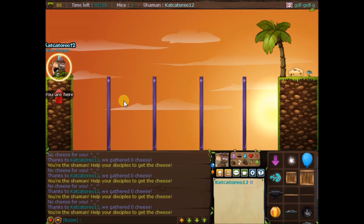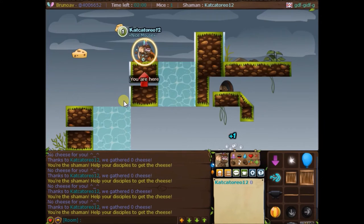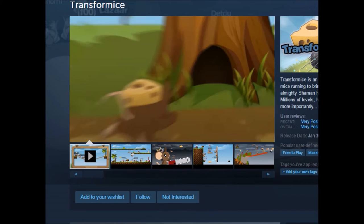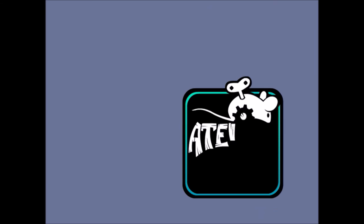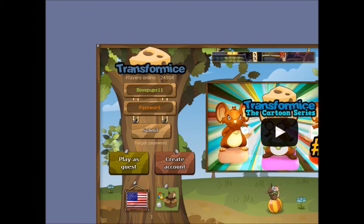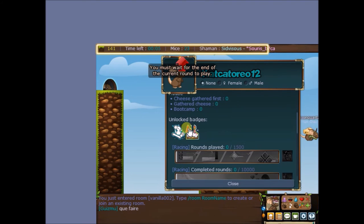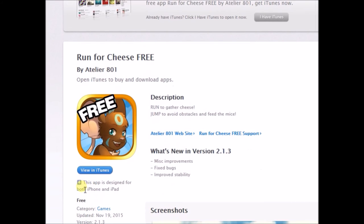Another tip and trick is you have to download Steam, and then you can download the Transformice game — it is free to download Transformice on Steam. So I downloaded Steam, as you can see. There's a button that says Play and it's free, so you play the game and it comes up like this. What you do is you log into your account, and when you log in you get a Steam badge — right here — a Steam badge when you log in to your account on this. Just to let you know, the Runford Cheese app is only on iPhone and iPad.